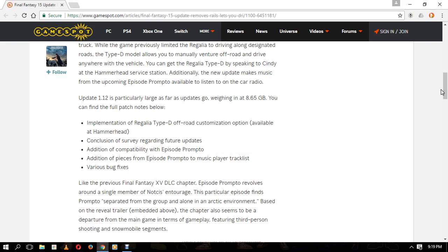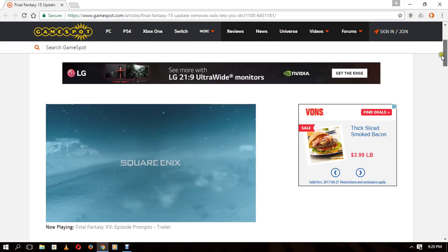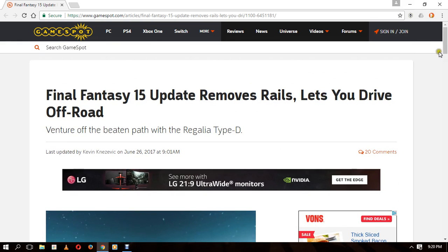Like the previous Final Fantasy XV DLC chapter, Episode Prompto revolves around a single member of Noctis's entourage. This is going to be dropping tomorrow, so get ready for some more lovely Final Fantasy XV gameplay. I will be posting videos of Episode Prompto, so check back here and have some fun yourself. And that's pretty much it for this video — like and subscribe for more content, but only if you see fit. Get out there, have some fun with Final Fantasy XV, and I will see y'all soon.